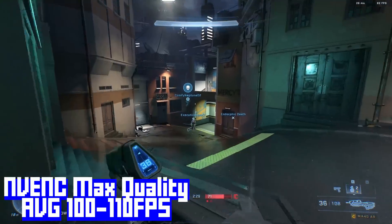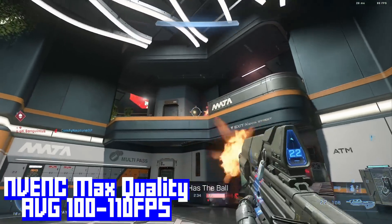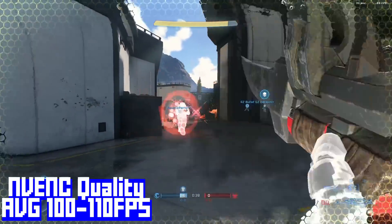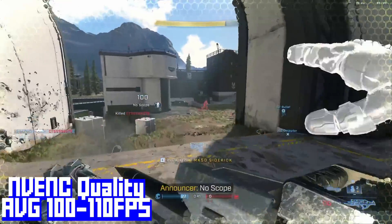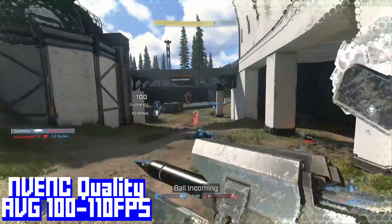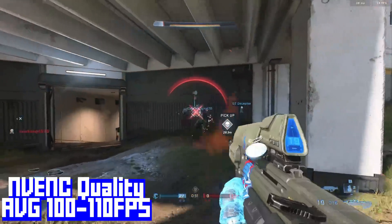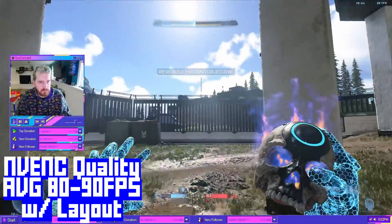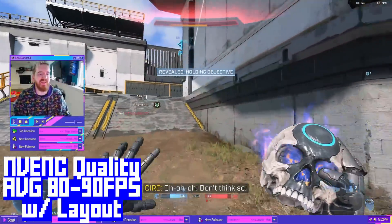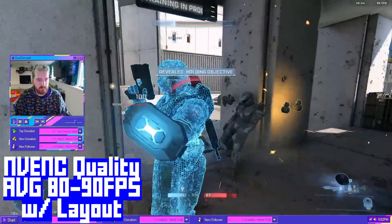NVENC performs a little bit more smoothly here, at least on 20 and 30 series cards, holding an average of 100 to 110 FPS depending on your settings. Now, this was all specifically with just capturing the game capture, which is not super representative of someone who's streaming — mainly just recording. If you are streaming and loading up a layout and things like that, it's still mostly fine. However, you do take a higher performance hit to your actual game performance, dropping me down to about 80 or 90 FPS setting up my stream layout — and that's with both NVENC and x264.